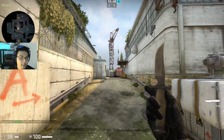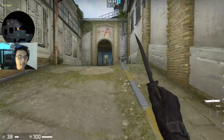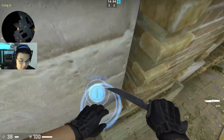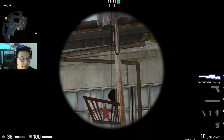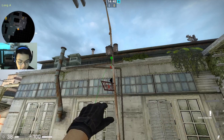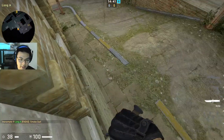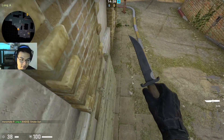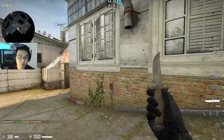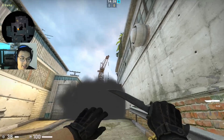It lands right there — perfect. For the second smoke, make your way up here. You can walk and jump up without making a sound. Aim right there, move the crosshair down a little bit, then jump-throw. Because there's something above you, you can't make noise. You can then move out easily without making a sound — use it as a fake. The smoke lands right there perfectly.